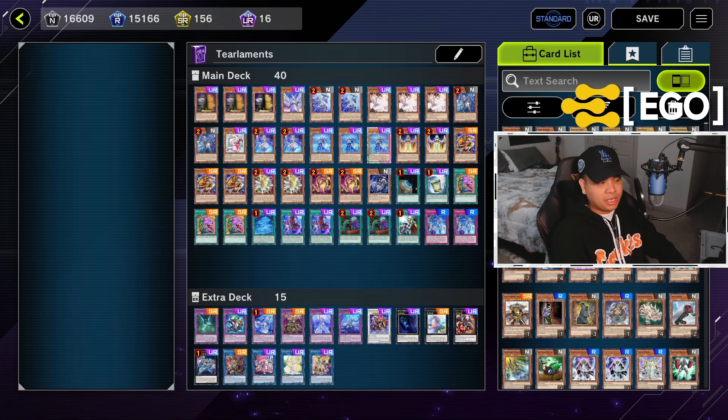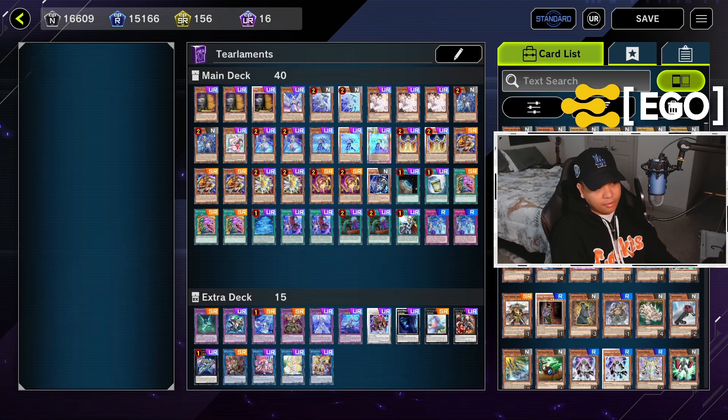Let's get into how this video is basically going to be broken down. It's going to be broken down into two games. Both games are going to be Tear Lament Mirrors. The first one's going to be us going first as a Tear Lament player, and then us going second. The main thing to take away is how you should be thinking about your hands and what the Master Duel meta consists of. This decklist isn't perfect — there's definitely different changes you can make. This is just what I've been using to climb to diamond.